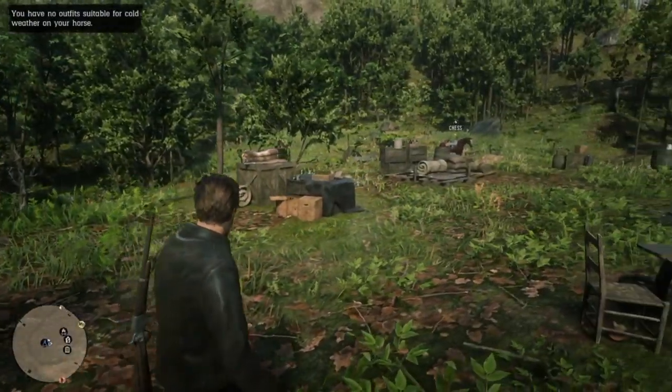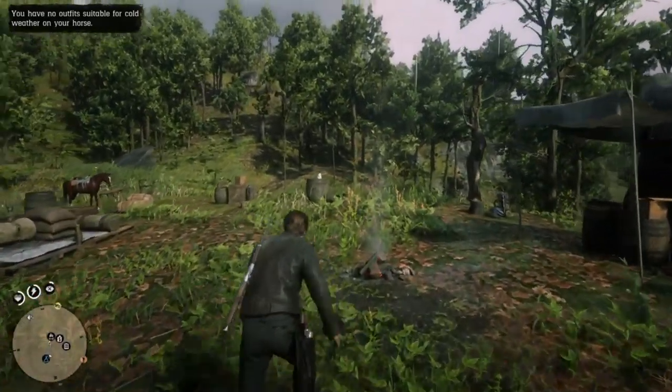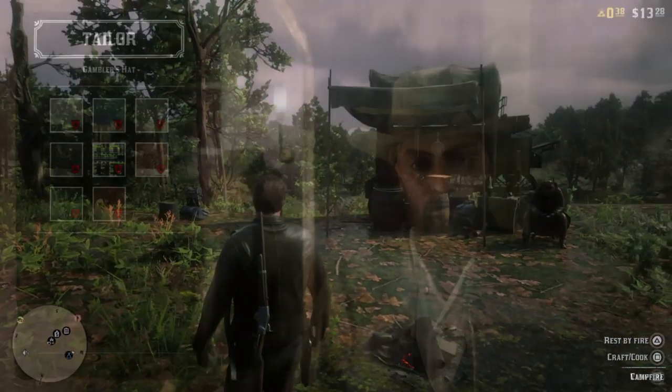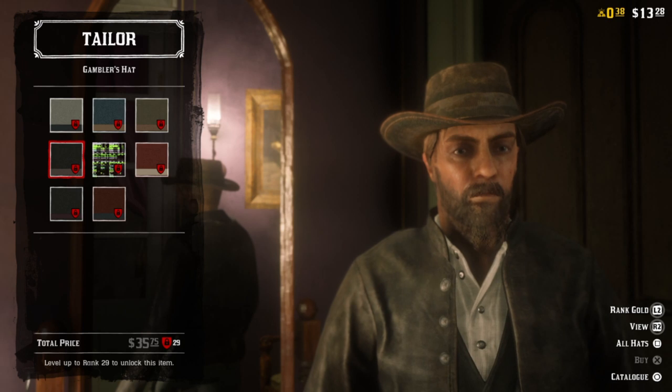You can also access your wardrobe within Taylor's stores or General's stores. Whatever lets you buy clothing, you can head around back most likely and head to basically a closet area — that'll be the wardrobe there.